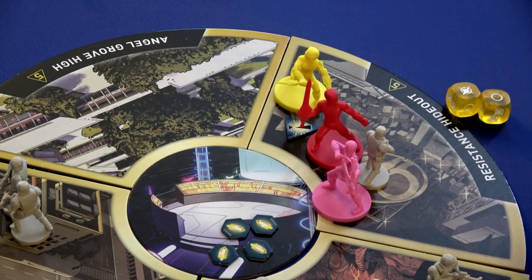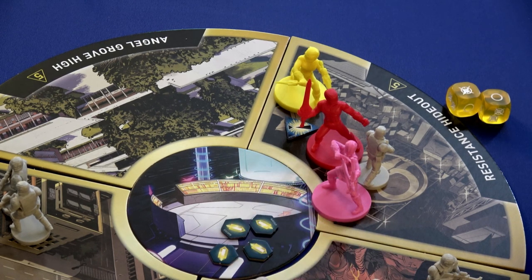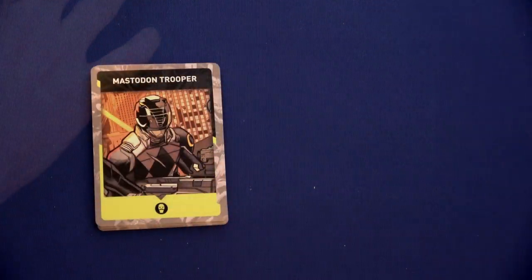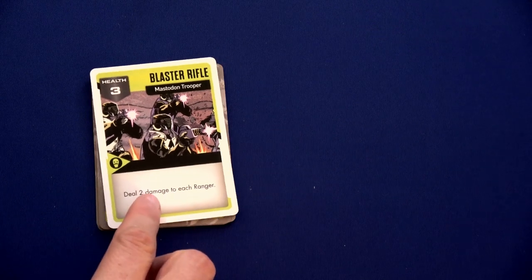There's one more mastodon trooper there, so we're going to do another activation — Jason will use his second action to initiate another battle. First we get the two energy crystals for the beginning of the battle. After shuffling up the mastodon trooper deck, we draw one and have a Blaster Rifle — deal two damage to each ranger.